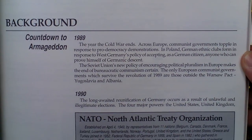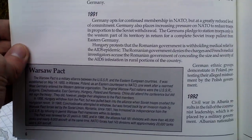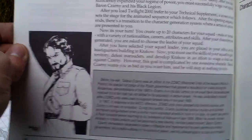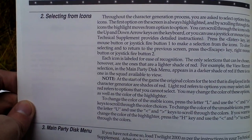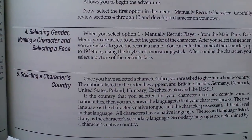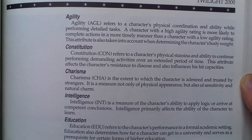There's some background and backstory to the game's history, an introduction to the main scenario, and some nice pictures. Also covered is gameplay and character generation — selecting from icons, the main menu, selecting gender, and assigning role-playing attributes.